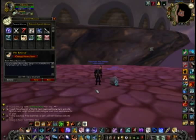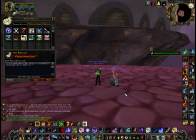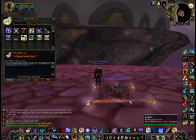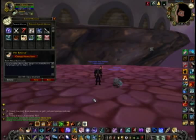The Pet Revive macro is a very handy macro. The same button will heal your pet if it's currently active. If your pet is not with you, the same button will call your pet out to you. And if your pet is dead from a boss fight, the same button will start reviving your pet. So this is an all-in-one pet management macro, and I definitely recommend anyone who is a Beastmaster or a Hunter to use this macro.